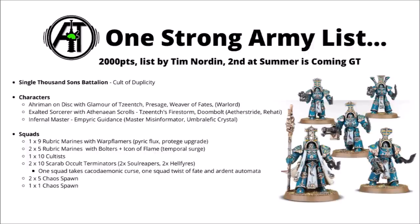Finally to round up, here's just one example of a current strong Thousand Sons army list. This was a 2,000 point force taken from Best Coast Pairings, run by a gentleman called Tim Nordin, who appears to have used it to take second at an event called Summer is Coming GT. Thousand Sons can be an army where you've got lots of options in-game, and certainly someone who can think through all their various options and play them optimally is going to do far better than someone who's a bit more new. This list is made of a single Thousand Sons battalion, and it uses the Cult of Duplicity - the one that allows you to use that spell to teleport units round the board, which is a massive mobility buff.